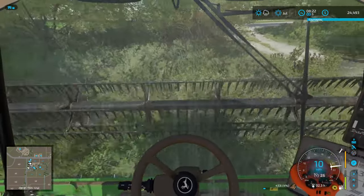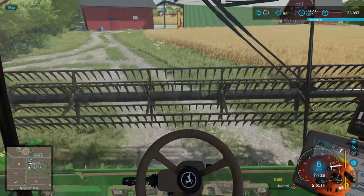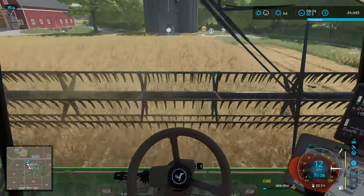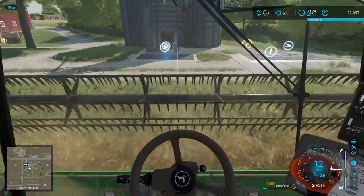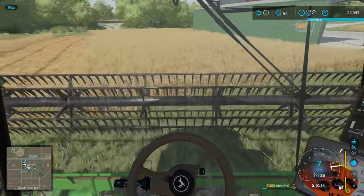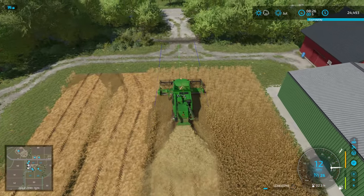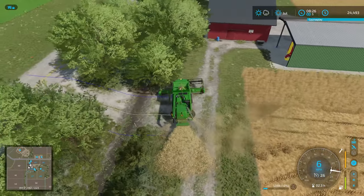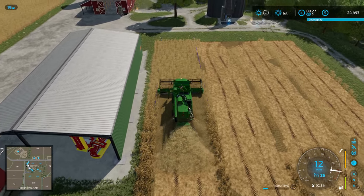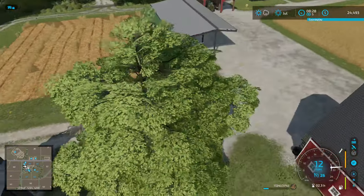I'm not worried about straw because I've changed my strategy for that. I'm going to turn around because I don't have enough room here. We can't see the lines very well through the oats, but these buildings are too close for harvesting. Eventually I am going to change this little field over here into vehicle storage because it's just a really tiny, small field and we don't really need it.